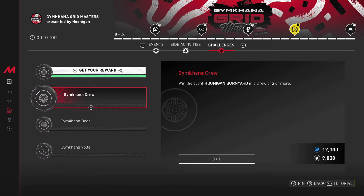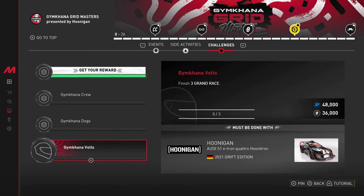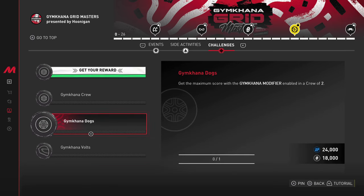Do keep in mind three of the challenges — two of them — are with a crew, and the other one is going to be finishing three grand races in the S1 e-tron. Moving over to the Gymkhana Dog challenge: get the maximum score with the gymkhana modifier enabled in a crew of at least two. Jump into one of the events — I'd recommend doing one of the early ones — make sure you're in a crew with at least one person, then max out the gymkhana modifier on the right side of the screen. It has four different levels; max it out and you'll get this challenge completed.